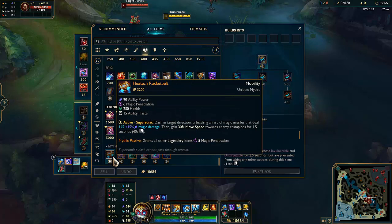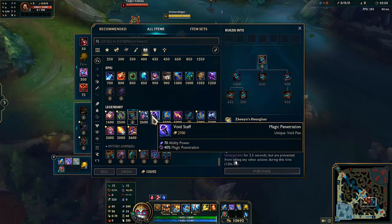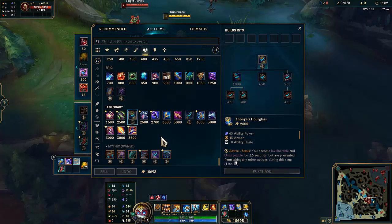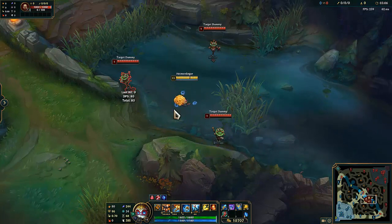Riftmaker I haven't tried too much — possible. Zhonya's you don't really need to rush. All these items are generally good on Heimer — it just depends on the situation. But that's what I got to build last game. You get to build different things.